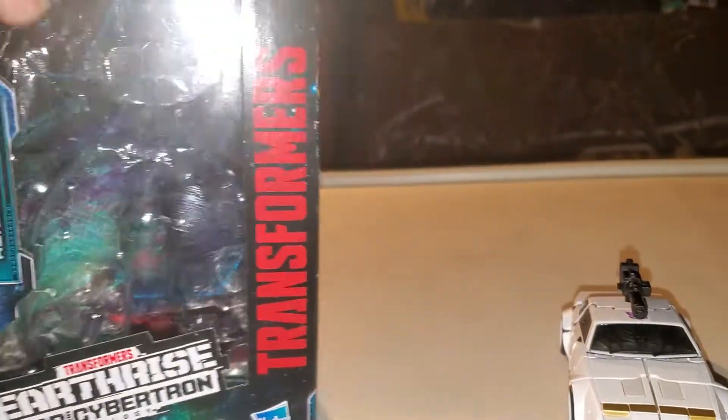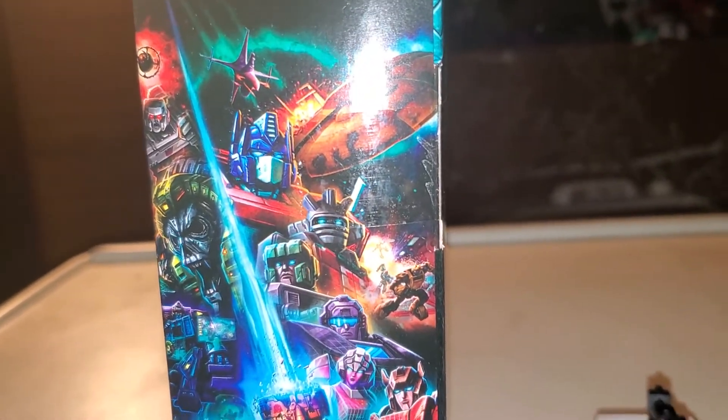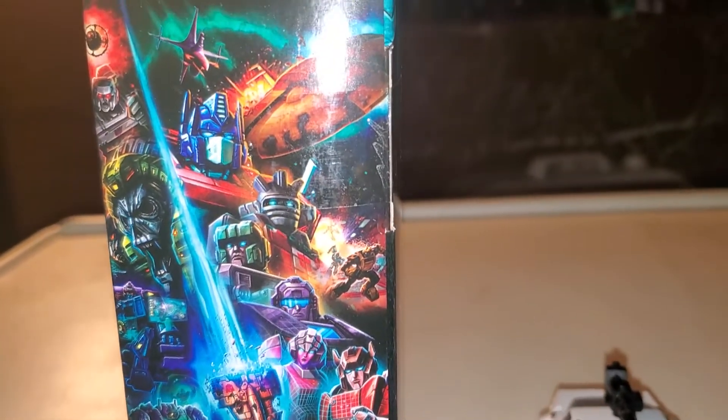Notice all that in the UPC code. On this side of the box you got your really cool picture artwork from the show. You can see Unicron, the Nemesis, the Ark, Mags back there, and the Quintesson. All the characters from the show are pretty much there. I think Galvatron's in there too.